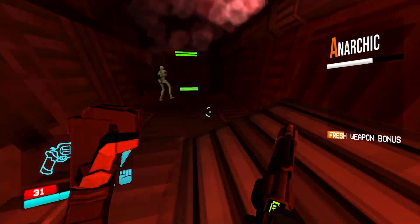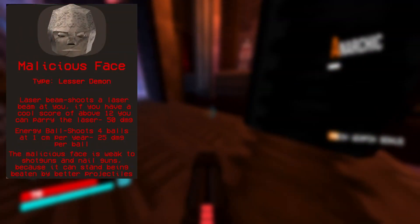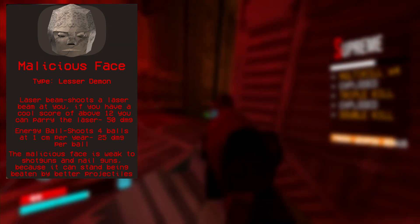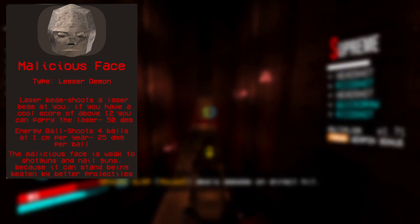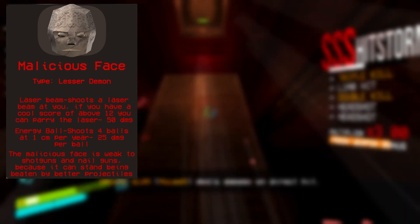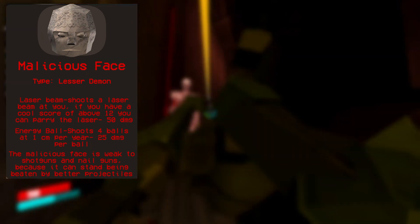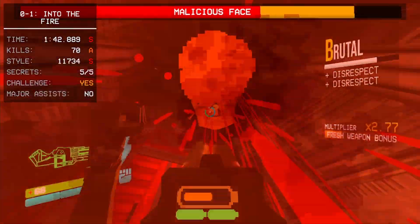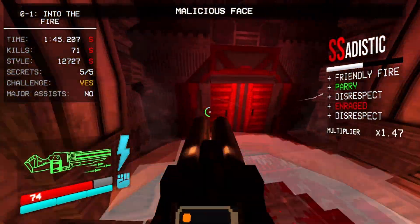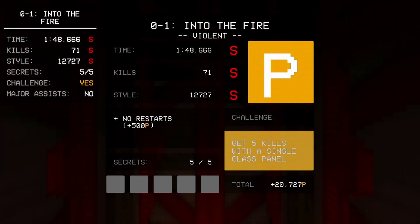At the final room, you will face a Malicious Face. This guy is decently hard with just a revolver, but with any other weapons it shouldn't take too long to kill. It's most effective to use the nail gun. It has two attacks: one where it shoots several projectiles in a sort of burst attack, and one where it shoots an explosive laser. You can usually just walk around it most of the time, but when it uses the explosive laser, you should dodge away. If you're decent enough, you can parry for some extra damage. And it's an easy perfect, really — shouldn't take too long.